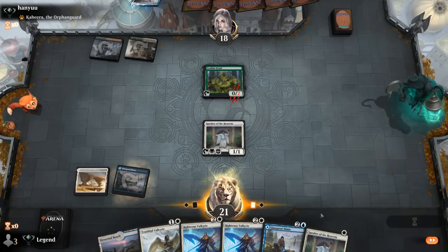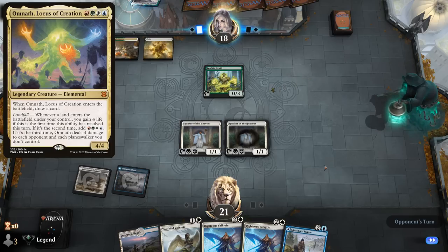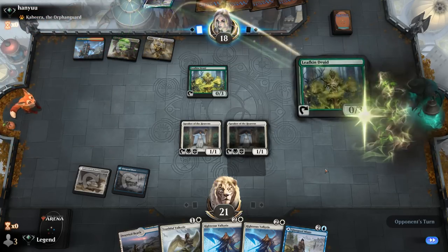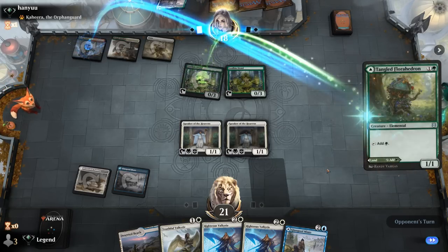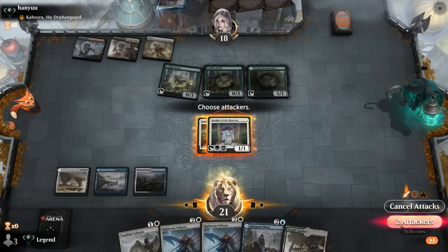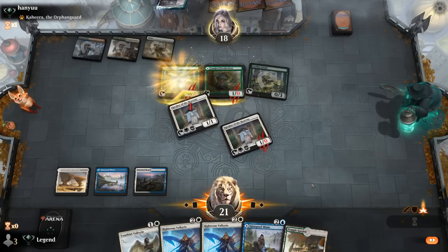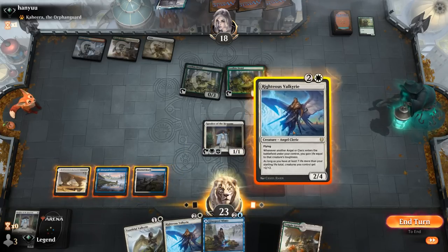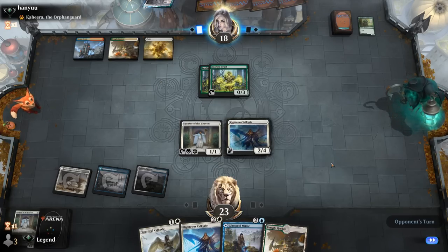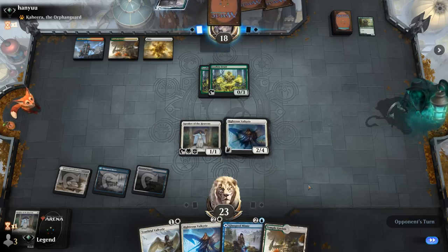It's going to be double Leafkin to start, and a Florahedron — so the opponent has a lot of mana. We have Righteous Valkyrie for now. Opponent takes a trade, which is good because Florahedron was close to enabling Leafkin Druid to make more mana. Next turn we could play another Valkyrie or Mimic. If the opponent is tapped out, playing Mimic may be safer so we can copy Valkyrie — we may not get the chance to copy it later. Escape to the Wilds — and there's Chandra Awakened Inferno, Ashaya, Omnath. Scary cards, but luckily they didn't hit a ton of lands.